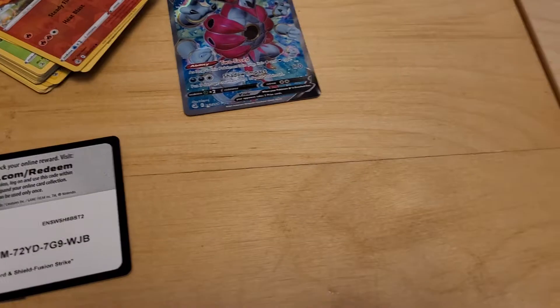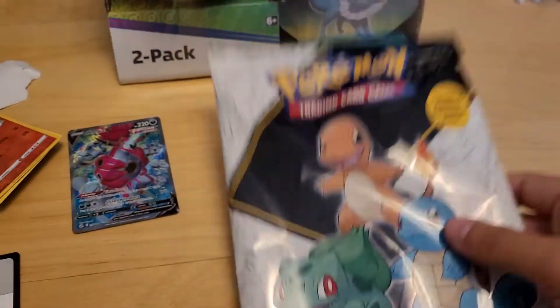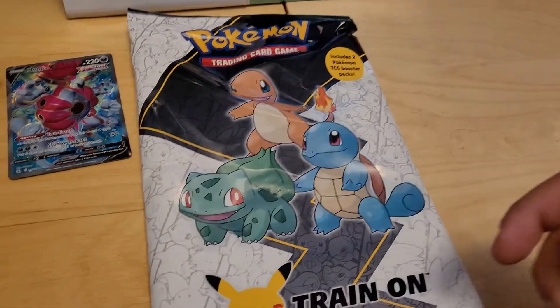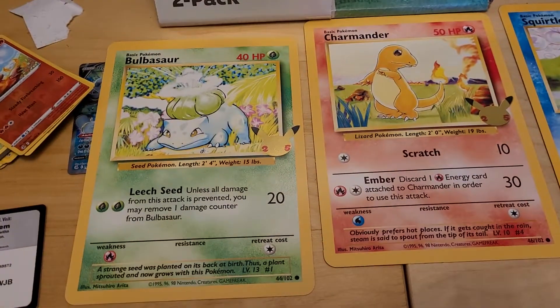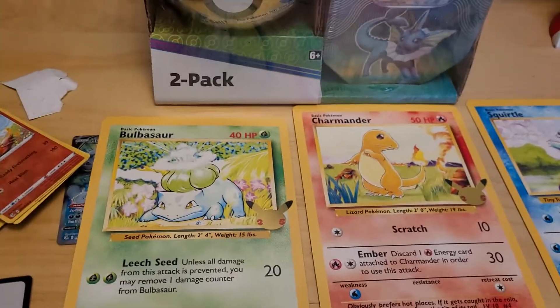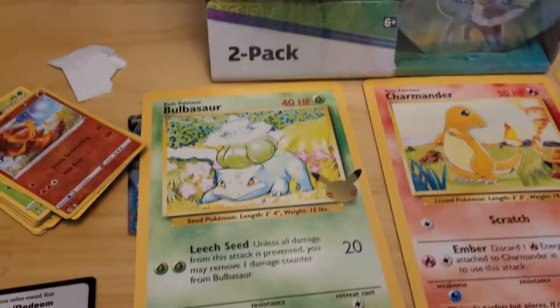Greedy for treasure, greedy for a lot of good stuff. Now it's time to move on with the Kanto boys. Let's get them out and see what other friends we can get for our Full Art Hoopa V. Everything is out — our packs are Darkness Ablaze and Evolving Skies. But first let's have a look at these big original cards.